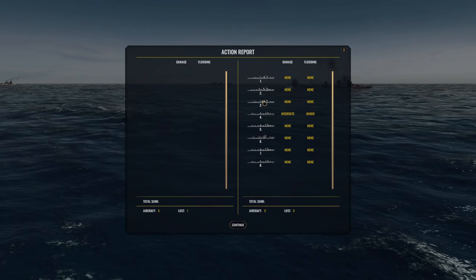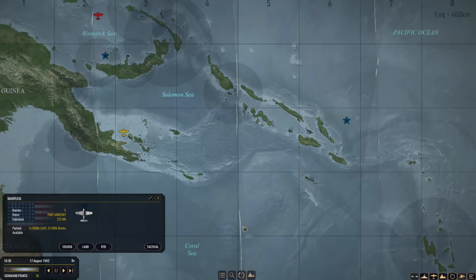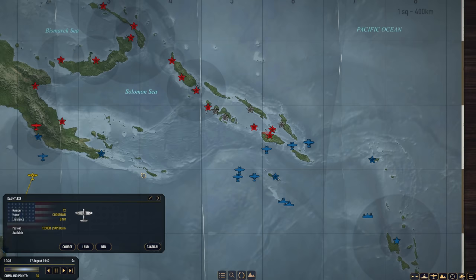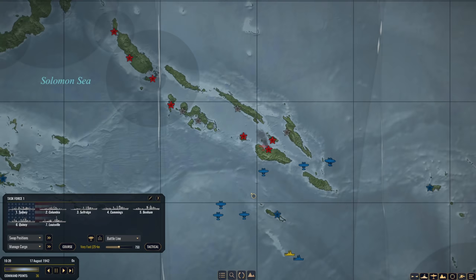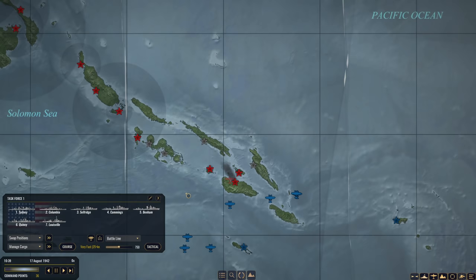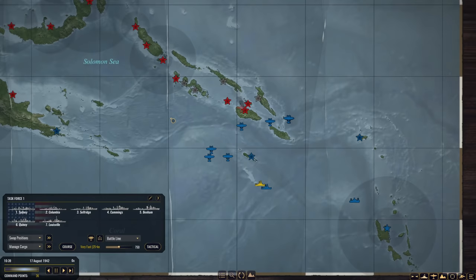Let's retreat and leave. In an attempt to spice things up a little bit, we're going to sail Task Force 1 right up the slot tonight, stir up some trouble, and come back home — find a Japanese Task Force and hurt them a little bit. Gain some more points so we can actually purchase a battleship. I think that will be my next purchase with our command points.